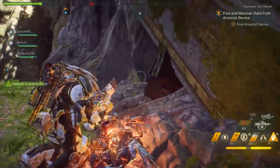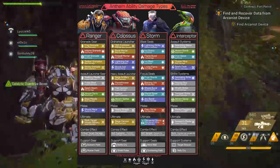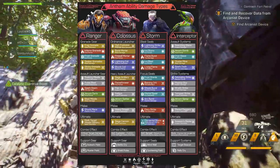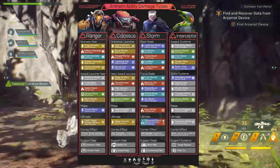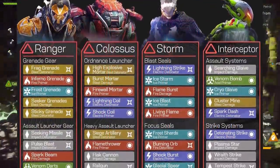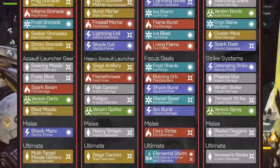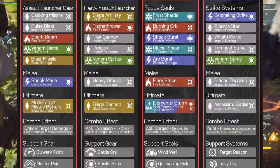Right off the bat, this is a chart that's been passed around all over the place, but it's a chart that I think you need to save. This is made by FireDragon04. He's been updating it for like the past month, and this is possibly his latest version. It shows you what each javelin has in terms of their abilities, as well as their melees, ultimates, and combo effects. Super important.